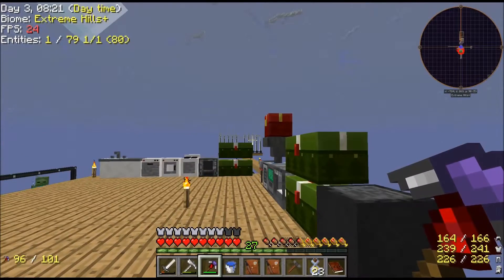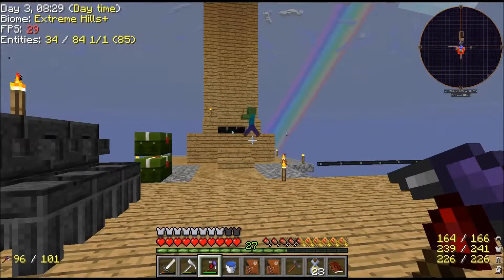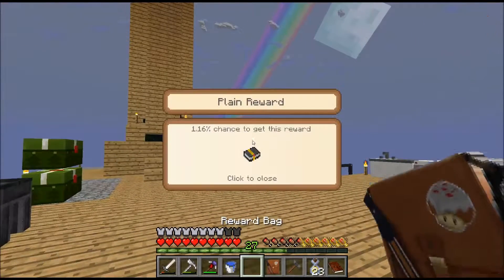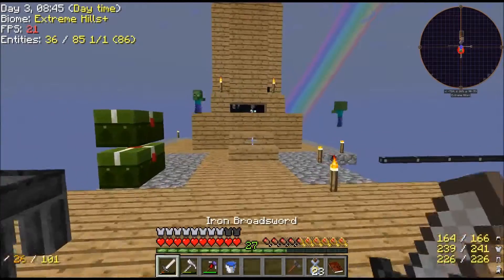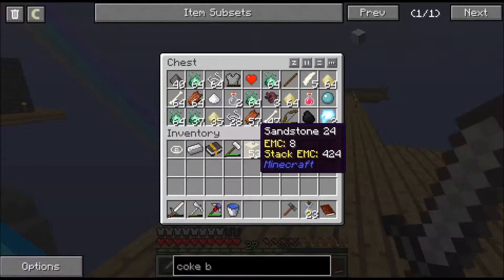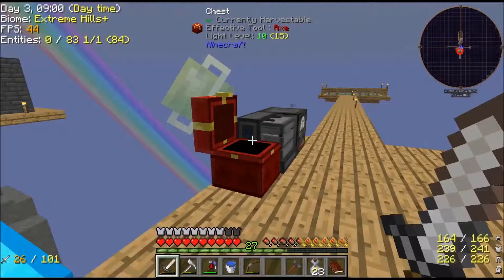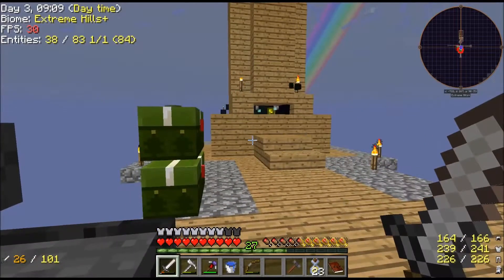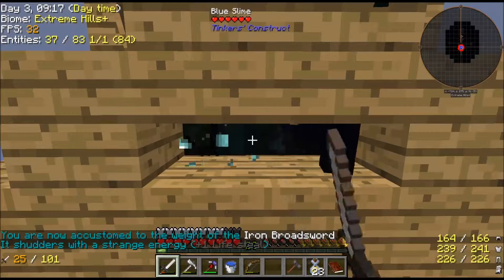I'm thinking of getting rid of the mob spawner. I created it between episodes and it took a lot of effort, but it's too much, it's in the way, and they're just glitching out left right and center. I don't want something that's just glitching everywhere. It looks rotten and there are some arrows in there, but I really think I might just go ahead and get rid of it. I'll kill everything in it first.